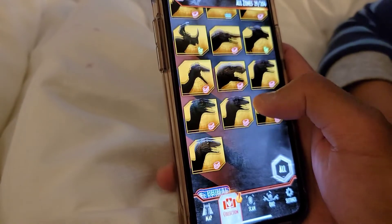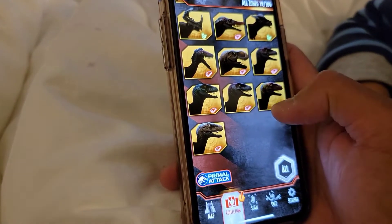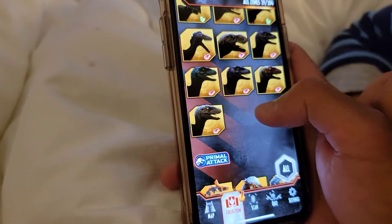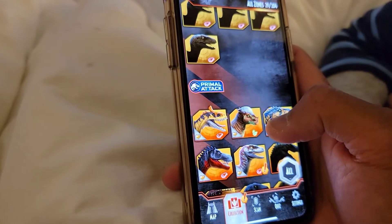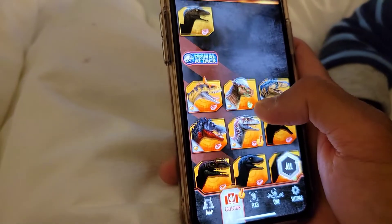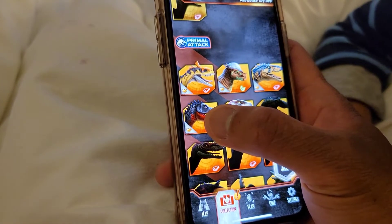Flosuratu — they're part of the Raptor Squad! Okay, how about this one? These are the Primal Attack — Dino-wide Primal Attack. Kryolophosaurus. Okay, this one — Tarbosaurus. This guy — Mickey Rola. That one — Flosuratu. Albratosaurus.